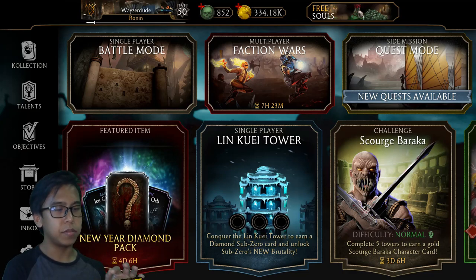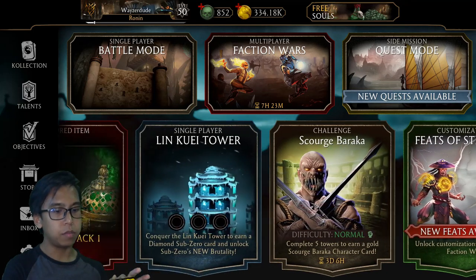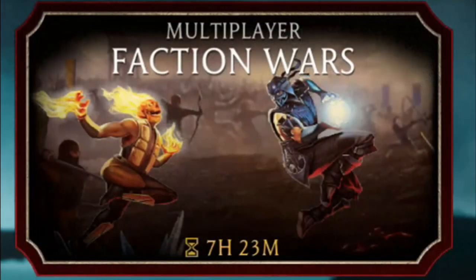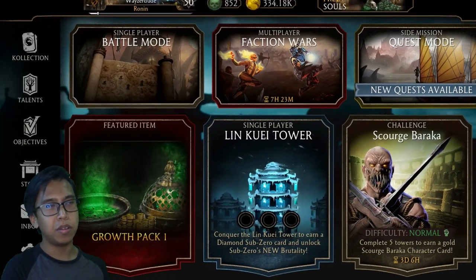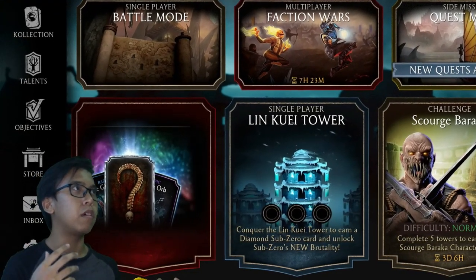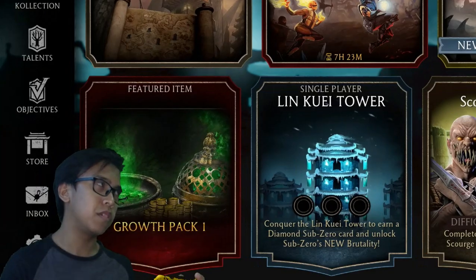So here is the home screen — when you load up the game this is pretty much what you see. We've got a lot of options: we have the single player and battle mode, the multiplayer Faction Wars, and also this mission quest mode where you send your characters on a mission for a few hours and once the time has passed, if you're successful, you can get some loot — souls and points basically.